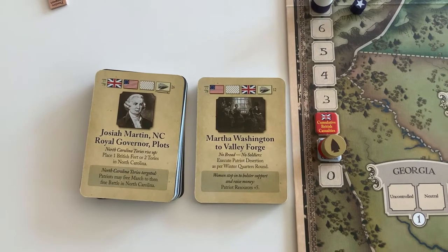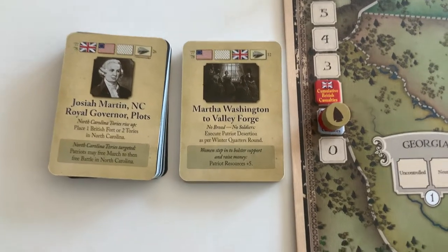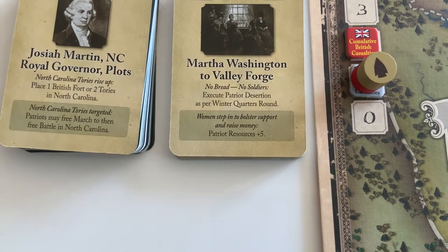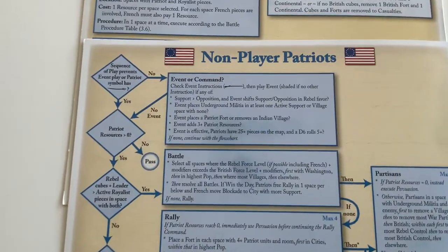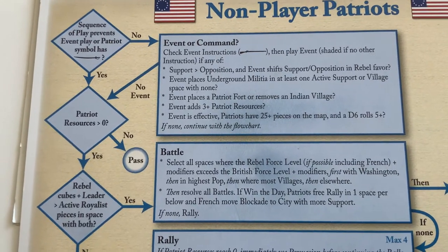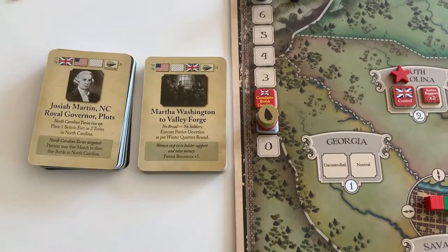The first card is Martha Washington to Valley Forge, and the Patriots are first eligible. The event says women step in to bolster support and raise money — Patriot resources plus five. The Patriots are at seven resources, but they're going to jump at the chance to get more. The fourth bullet point in their command box says the event adds three or more Patriot resources. So the Patriots will take the event and add five resources.